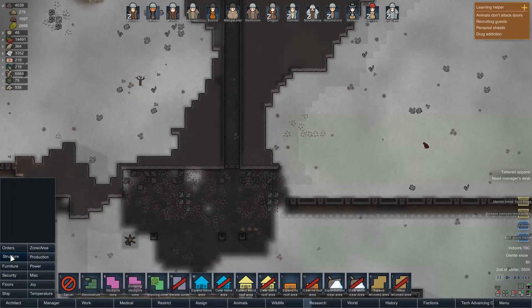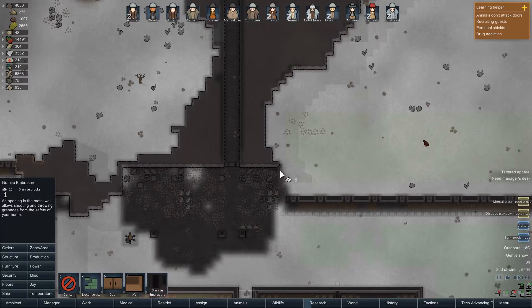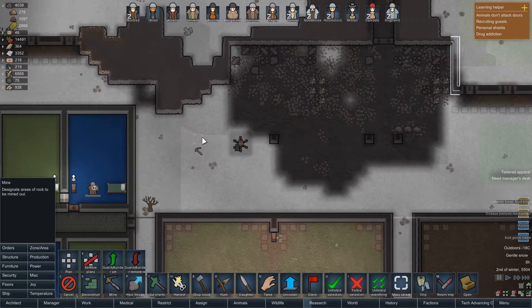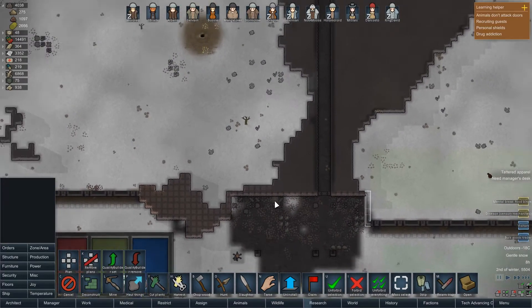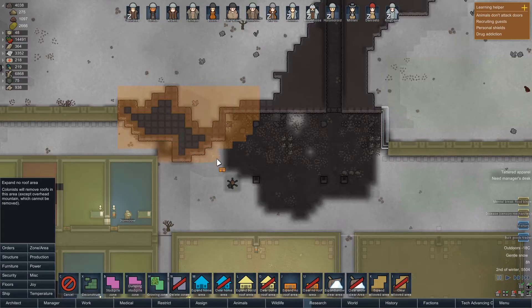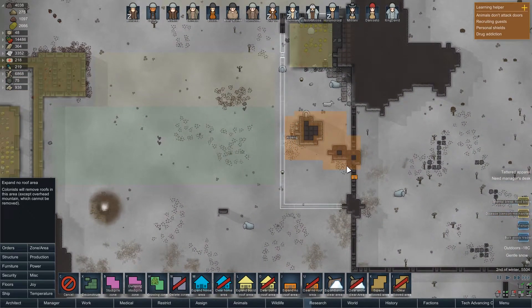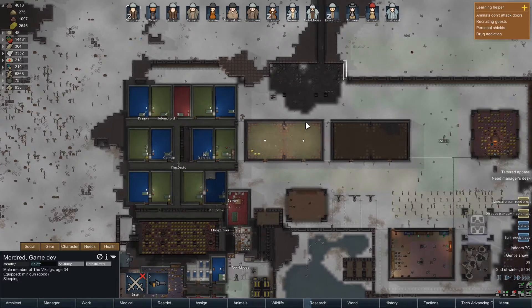The next thing we're going to need is a granite embrasher there. I think I will have all of this cut out. We'll need to be very careful about making sure that we expand the no-roof areas if we can. And here as well. That's you guys doing that, Mordred — as soon as you are up, you are on building duty, buddy.